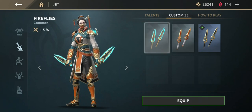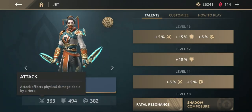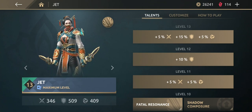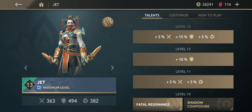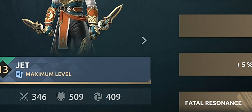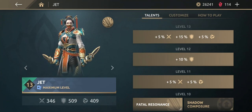So this is the default weapon — let me equip it. You guys can see the damage is 363, but when you equip the rare weapon you lose 5% of that physical damage making it 346. You can clearly see the damage got reduced. But at the same time we have 494 defense and 382 shadow harmony damage with the default. If we equip the rare weapon you get 509 defense and 409 shadow harmony damage.